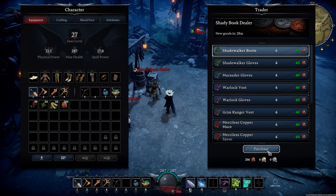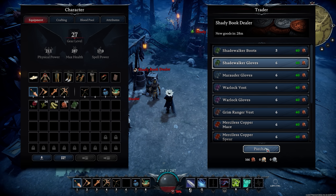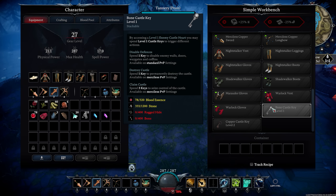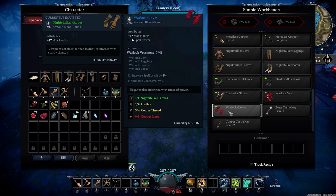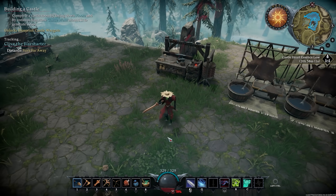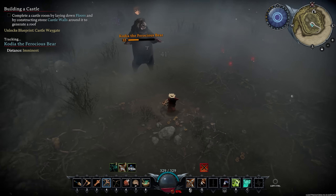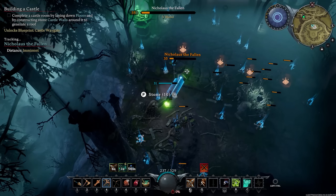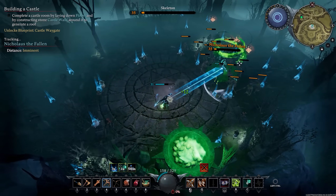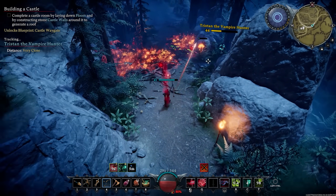Another interesting addition you'll notice when playing through Act 1 is the addition of different gear sets with various set bonuses. This adds more player choice to the game as well as some nice variation in vampire fashion. I decided to go with a rather fabulous looking warlock set. I then quickly dispatched the rest of the Act 1 bosses: Pelora the Fae Walker, Kodea the Ferocious Bear, Nicholas the Fallen, Quincy the Bandit King, and finally Tristan the Vampire Hunter.